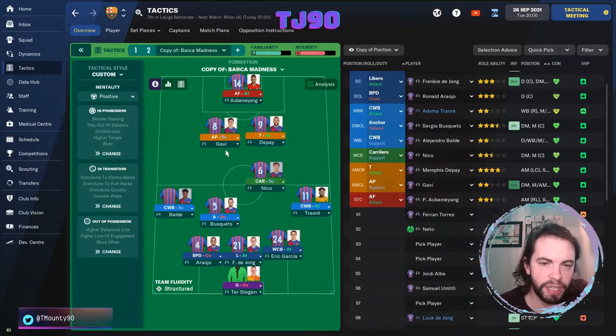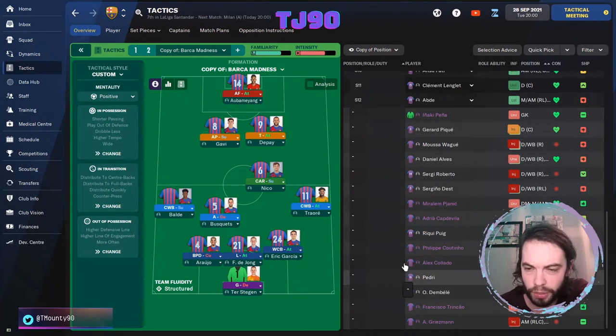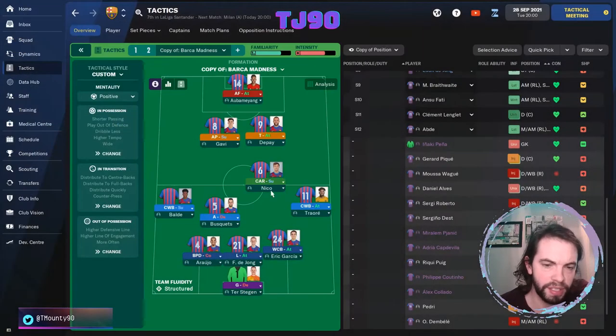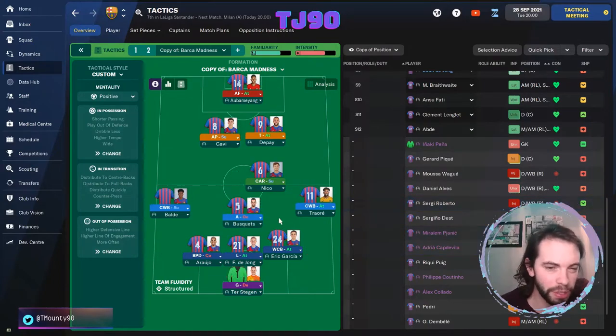The main other change we've made is making Depay and Gavi more like set number 10s - that's what we're sticking with now. Since Pedri has come back - though he's currently injured - he's been playing in that role as well. We've left Nico as the Carillero so he stays fairly central and doesn't drift too much. Traore and Balde are the complete wing-backs, with Busquets still being the anchor man.